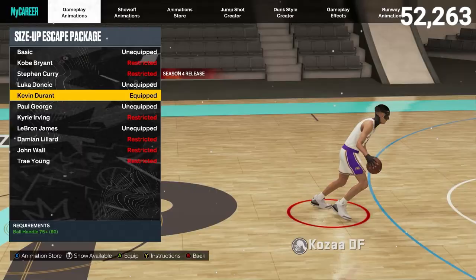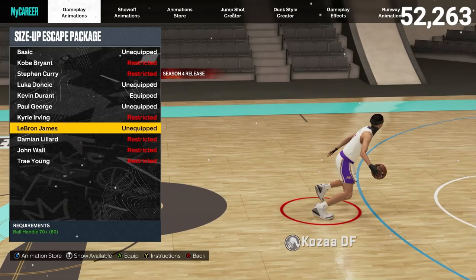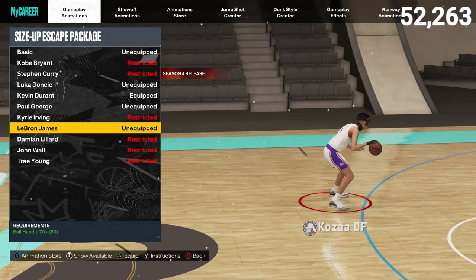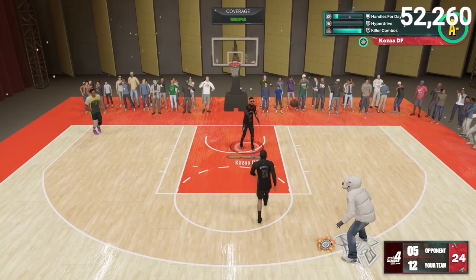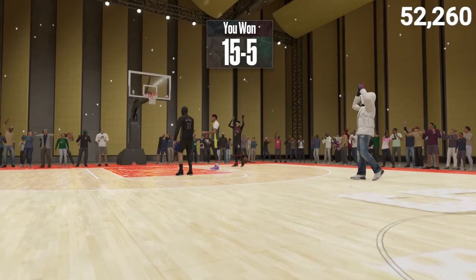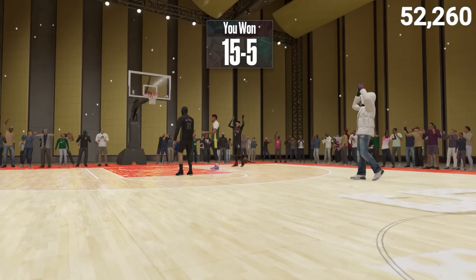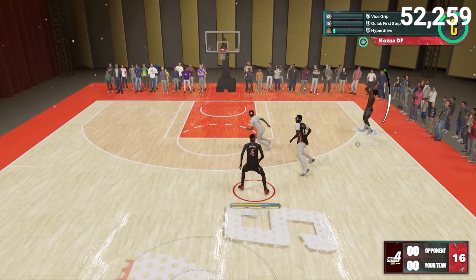This is the big one I changed — I used to use LeBron James for the AI step back or hop back, but now I'm using Kevin Durant. KD still has a really fast hop back, you can speed boost out of it quickly, and he also has good misdirections, behind the backs, and big crab crossovers. It's just an all-around well-rounded size-up escape package. You see a lot of 6'8", 6'9", 6'7" builds use this, and you get it at 6'10" — even at 6'11" with minimum wingspan. LeBron you get at 70 ball handle, Kevin Durant at 75, and you can't go wrong with either one.